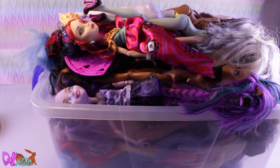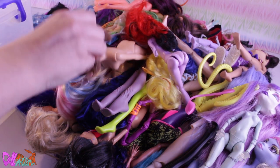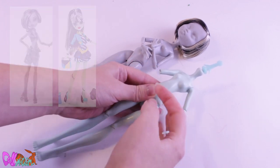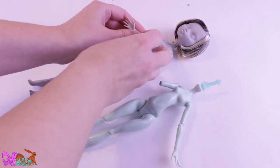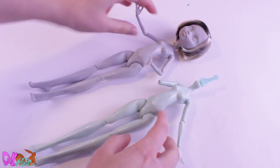Which doll to use for this project? Let's look into my stock box. We got a lot of great candidates in here, but I'm going with these versions of Monster High Frankie Stein. I'll be using her hat and this green body. I think a more green Venus body would have been a better option, but I don't have one, so Frankie it is.